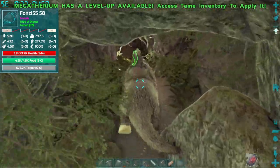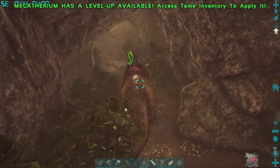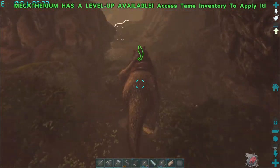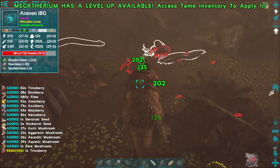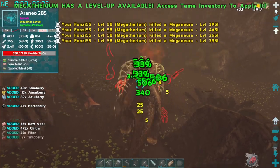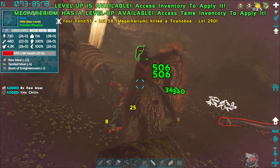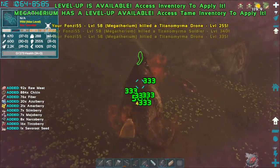I hadn't been in here in a long time, but I know there is stuff in here. Towards the end there's like a honey cave — we can get a lot of organic polymer and honey. But we're not going to make it that far in today. This is what we're after — these mobs right here. Look at all those bugs coming in. Fonzie is taking care of all of them, also gathering berries, fiber, and everything else. But it's the chitin that we want.